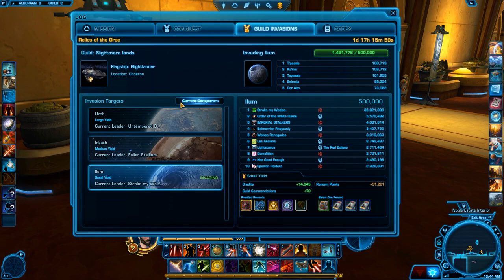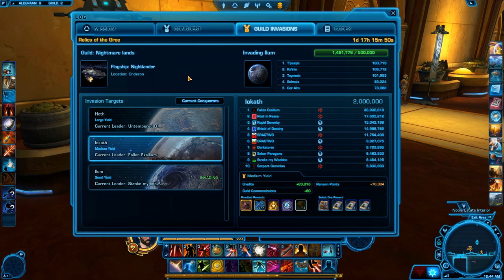And I have my guild invasions. My guild opted to do a small yield this week — not sure why, we normally hit the medium yield. But yeah, we're currently building this guild up, so if anybody wants to join, come and join Nightmare Lands.